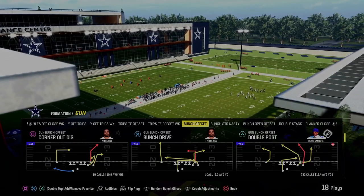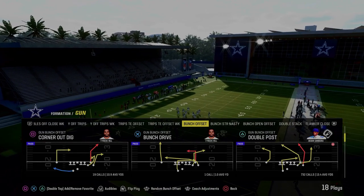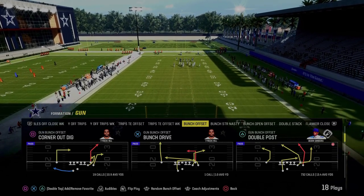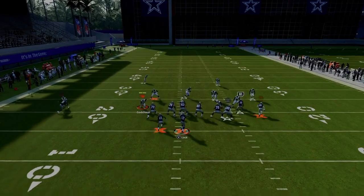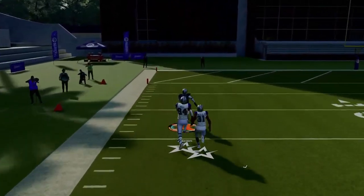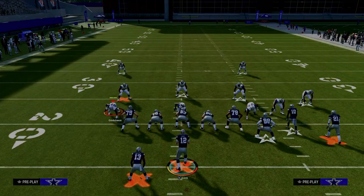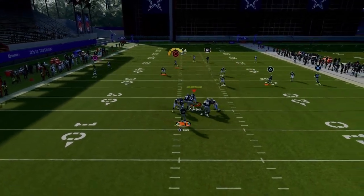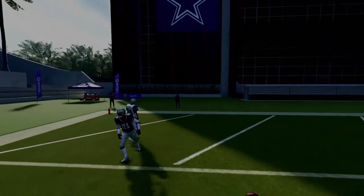The next play on our list is Double Post. This is not a gun bunch offset — it's only in the Eagles and Colts playbooks, and it very well might be the best play in Madden 24. I'm going to give you two or three setups out of this play to obliterate man and zone coverages. The easiest setup: just streak the slot receiver, snap the ball as quickly as possible. This post right over the top is one of the most consistent routes in the game for beating man coverage. With your bunch to the wide side of the field, if they run cover three or cover four, you have potential for a one-play score.